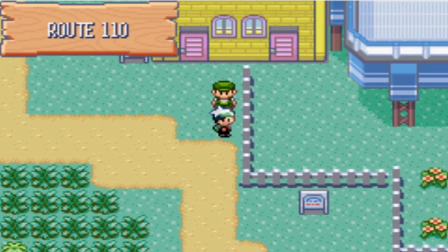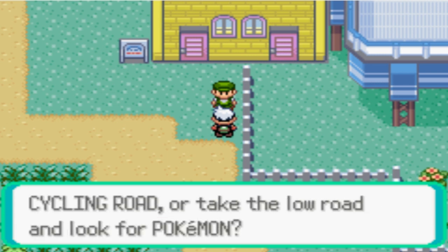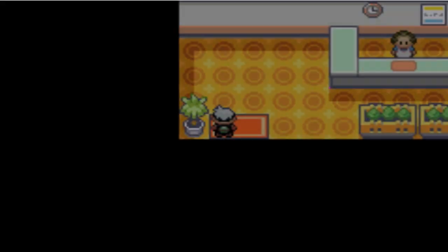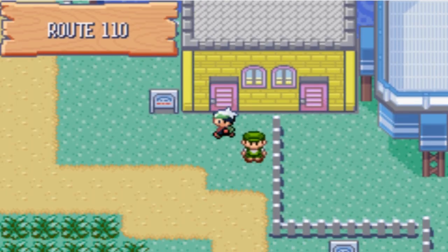So we are in Route 110. Which should I choose — make a beeline for Malville or Slaking Road, or take the low road and look for Pokemon? We do not have a bike, so there's no way we can take this path. This path is a lot more safer than the path we are going to embark on.